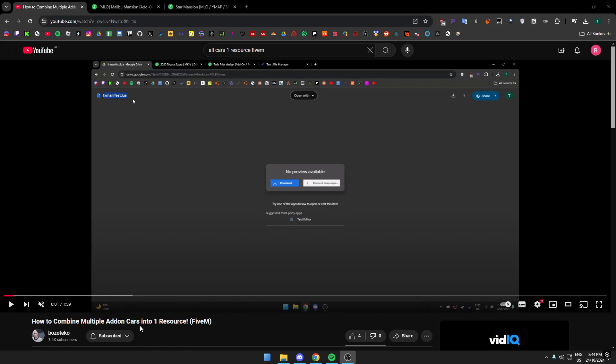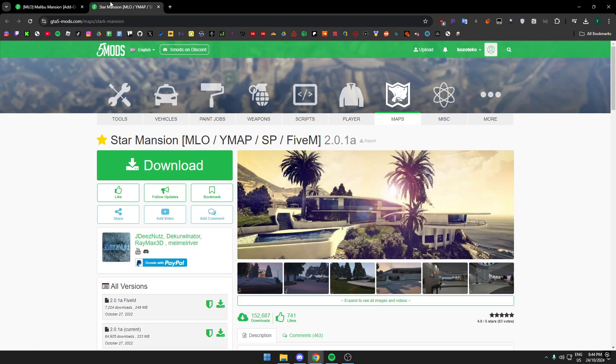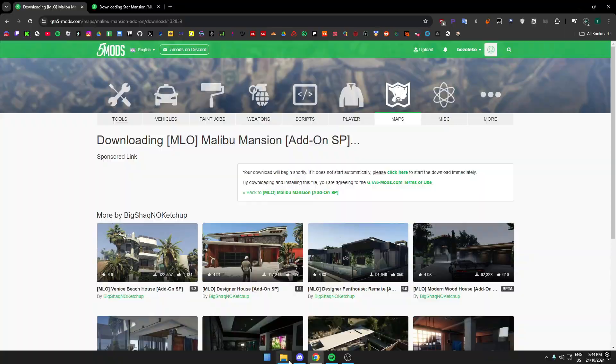I've done a video similar to this but for cars. This time I'm doing wire maps. You want to get two wire maps — I already got these two for example, just a simple this one and this one. Download these two and then while they're downloading go to your server files.